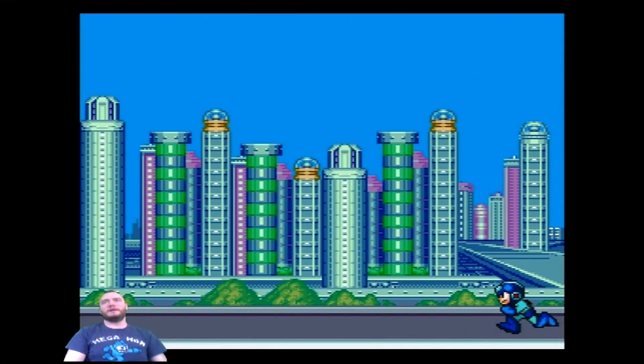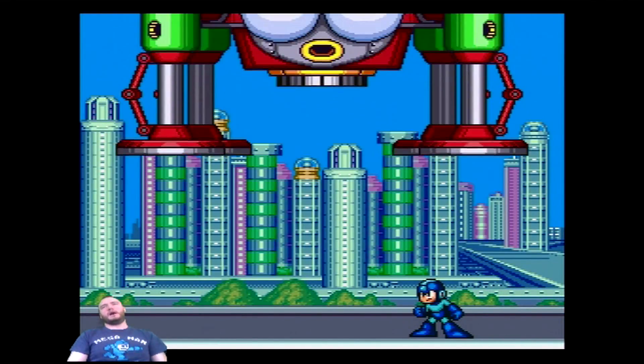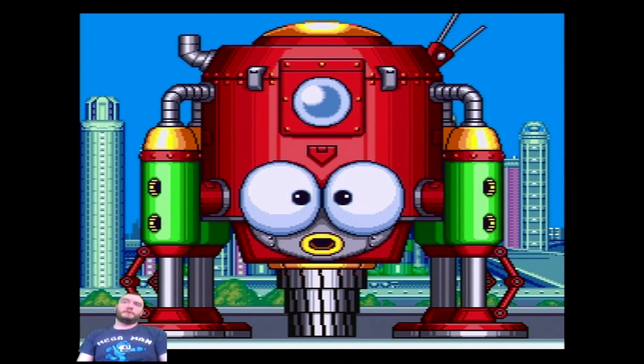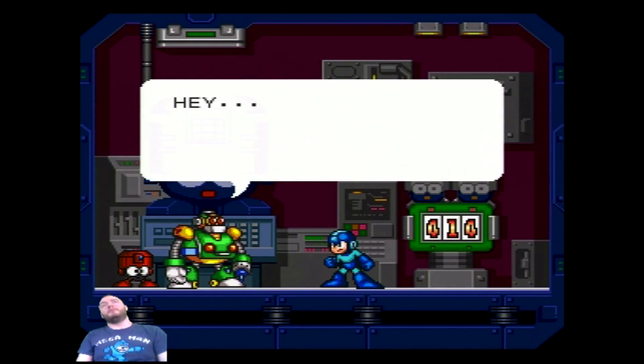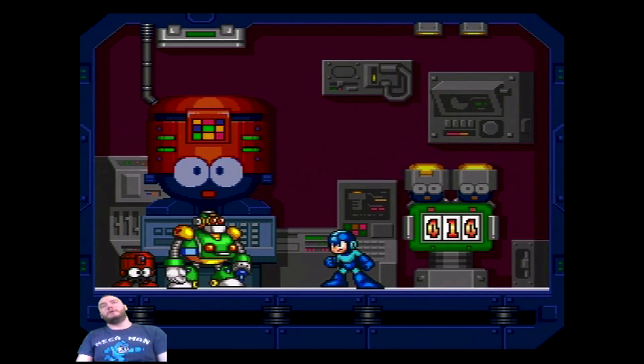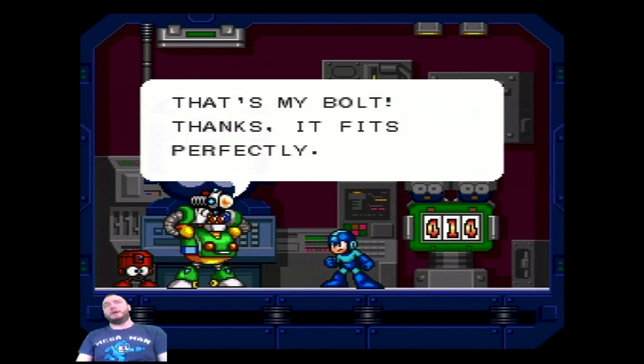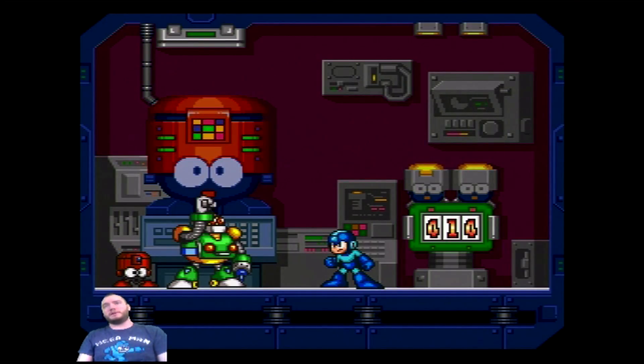Welcome back to part 8 of Mega Man 7. We're going to be paying a visit to Otto in his shop. First, we're going to be sucked up into the body cavity of whatever this thing is. I'm Violent J. So, you give the Hyper Bolt to Otto, and I believe it lowers the cost of everything.